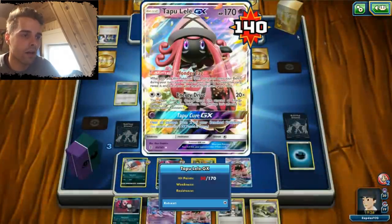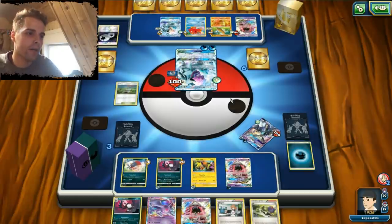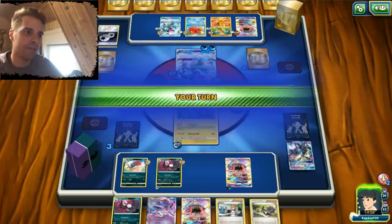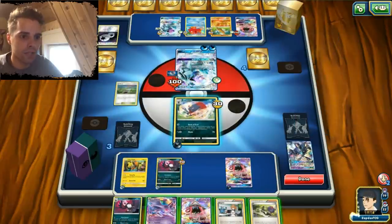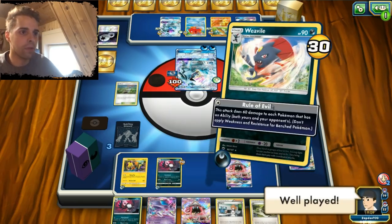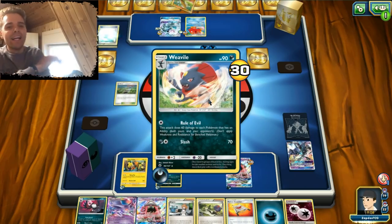Since everybody does have abilities here. Blizzard Edge — and he does get the fourth Choice Band of his deck, so we get demolished. Goodbye Necrozma, you were great. But this gets us the opening position where we can use Tapu Lele for Sycamore. Well played, man. Here comes the only thing that will stop you — and that will be Rule of Evil. That will get ourselves the last prize cards. That's how it's done, guys.